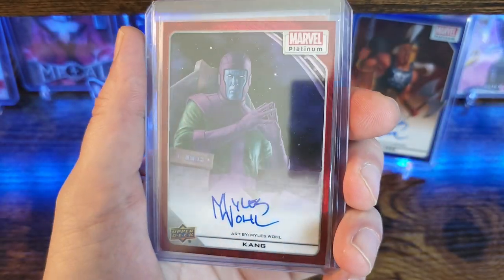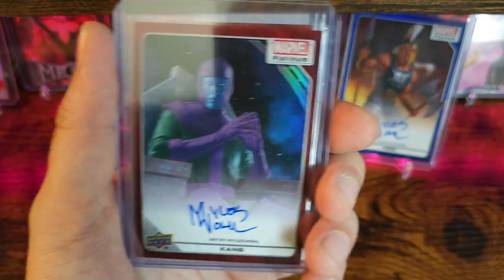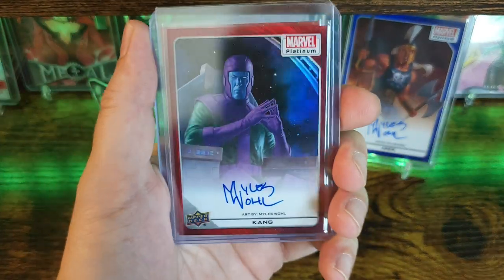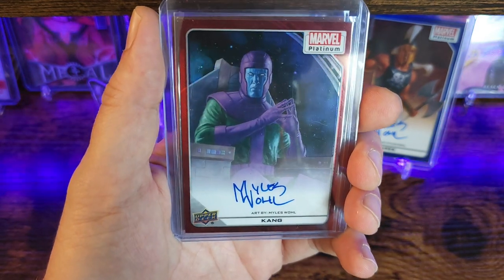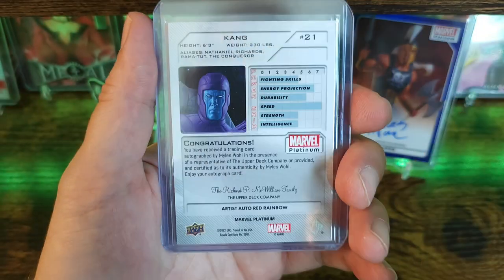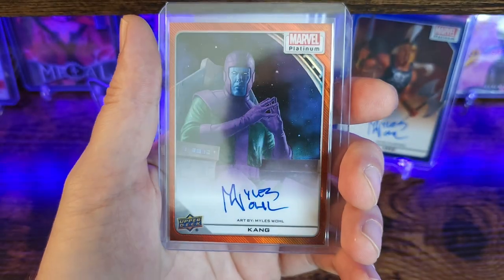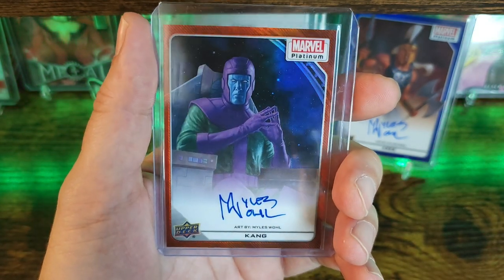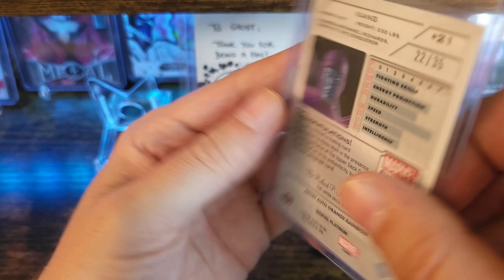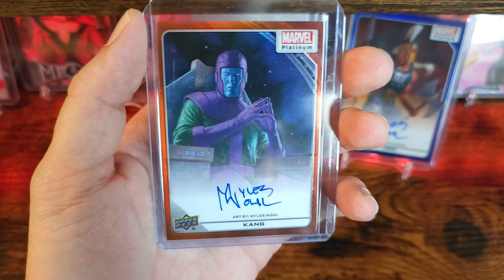Next card is Kang the Conqueror — again, artist is Miles Wool, the same artist that did the Aries. I really enjoy the art on this guy. Never collected Kang, probably won't again outside of this set. That one is an artist auto red rainbow. And the last card is also Kang the Conqueror by Miles Wool — you can tell this one's a little bit different with the orange hue, because it is an artist auto orange rainbow, numbered out of 35.